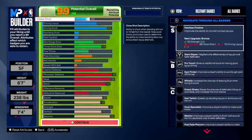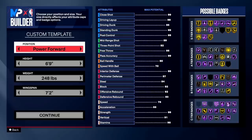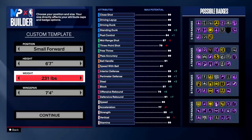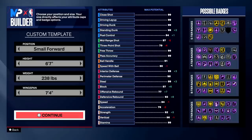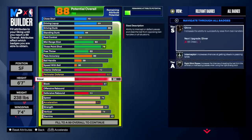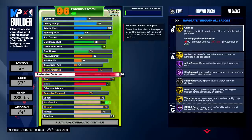Anyway, 6'7" lock with 238 pounds, max wingspan - this is the first lock we made. This is actually the lock I played the rec gameplay in if you guys saw that. Some of these locks are gonna have strength, some of them aren't, some of them have contacts. I do think 6'7" and 6'8" are the best heights. 6'6" maybe for pro-am, but 6'6" you get no anchor - your interior defensive block is just so bad.